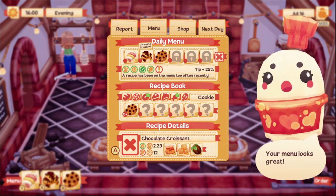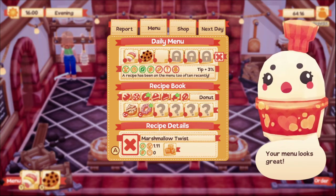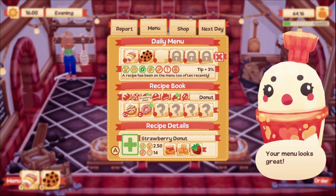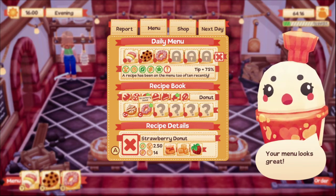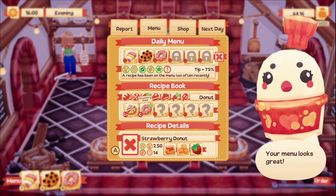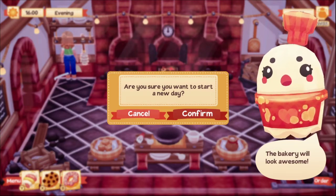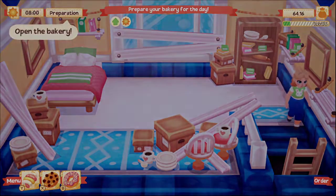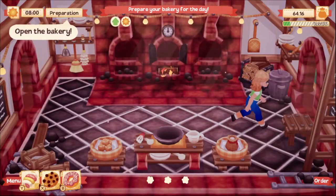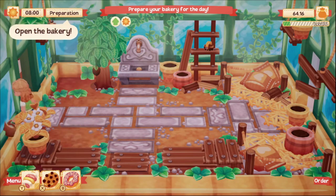I think the chocolate chip cookies are selling better, but I kind of want to try the strawberry donut. So now we have to keep the strawberry watered as well as the cocoa plant. Let's get the watering can and do this.